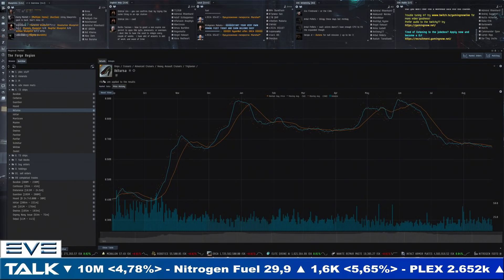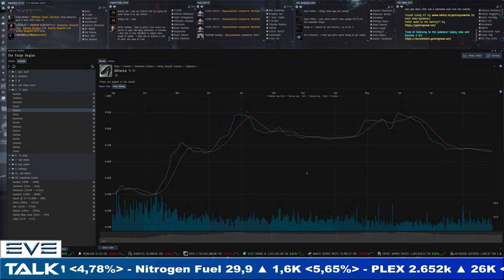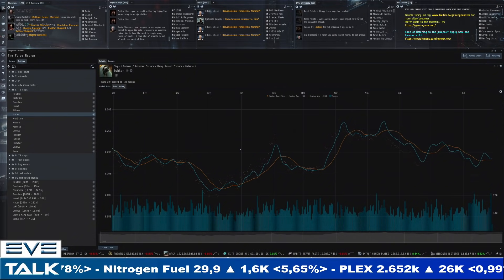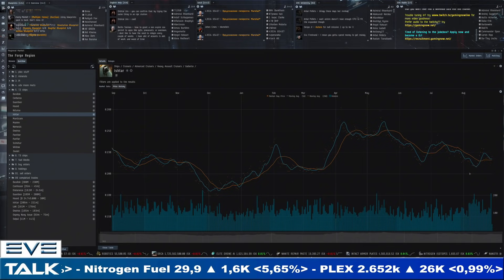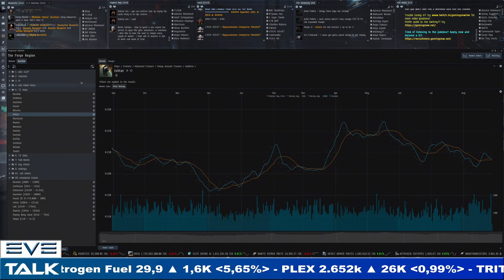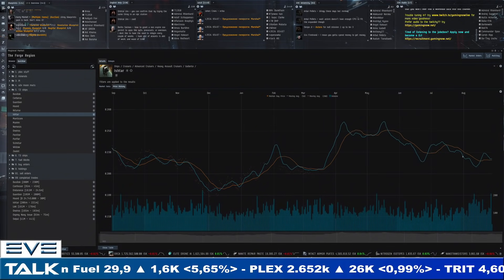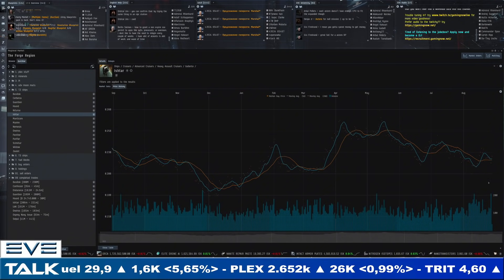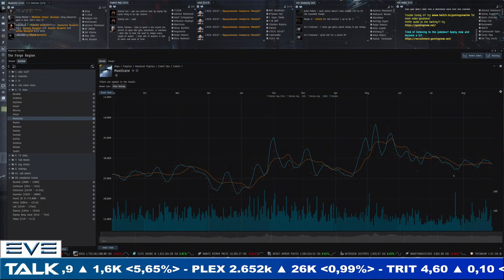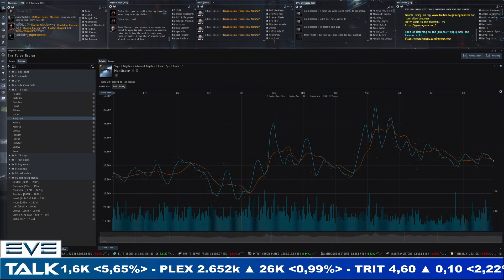The Ikitursa is slowly continuing to go down — probably a little bit more triglavian supply — at 670 to 644 million. It's still super expensive, so that's just our metric to see what's happening there. The Ishtar did a bit of a bounce after touching 200 million but is nowhere near the 250 million-plus we got in April and May. We're at 220 million for sellers and 201 for buyers — a normal margin. I would need to see it move down again before I'd buy.